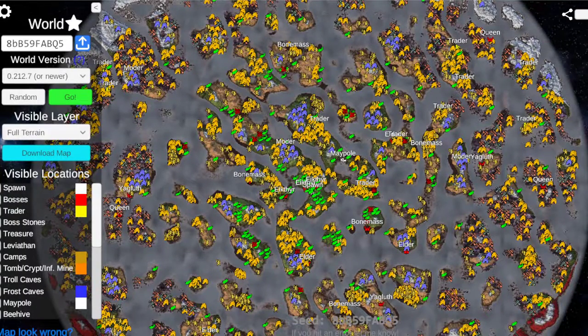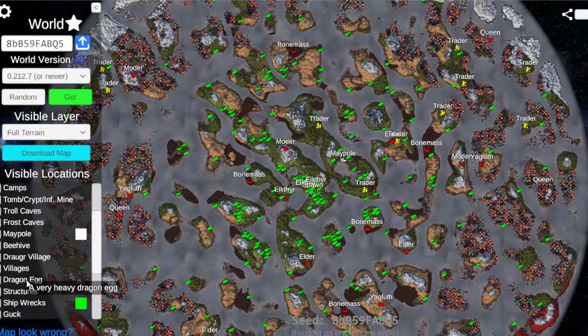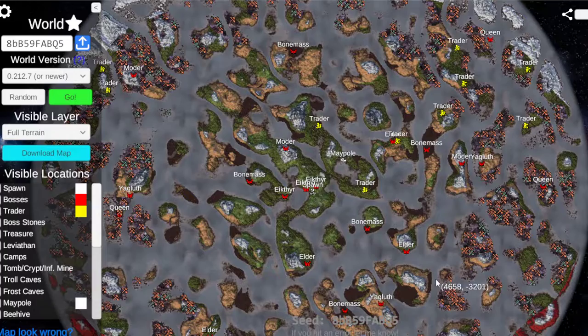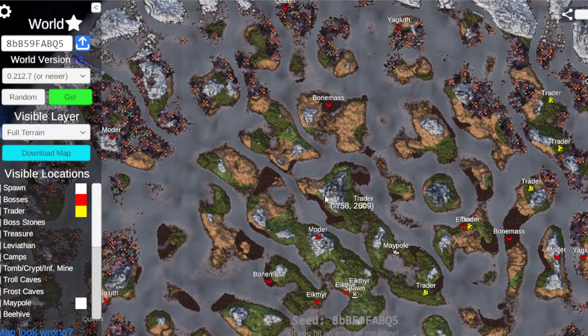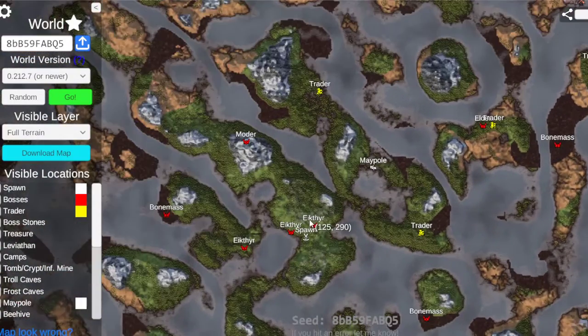Today I wanted to show you guys this absolute beauty of a seed. It's got a lot of clutter on it right now but let's declutter that. This is a Corvus supercontinent — it's got these three major areas all connected, or at least very close to each other.